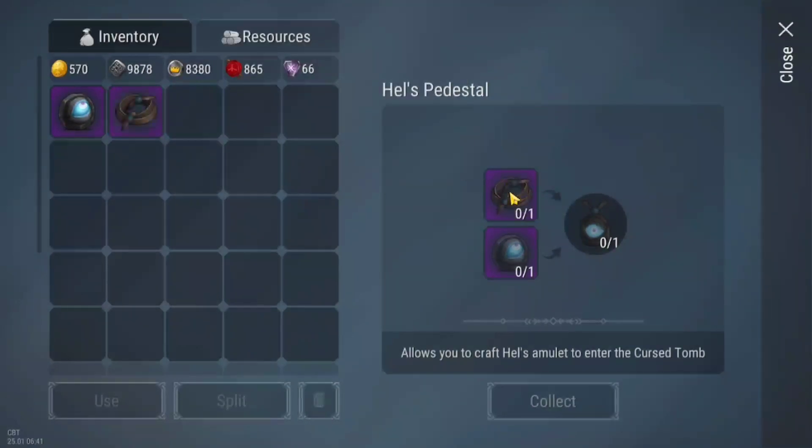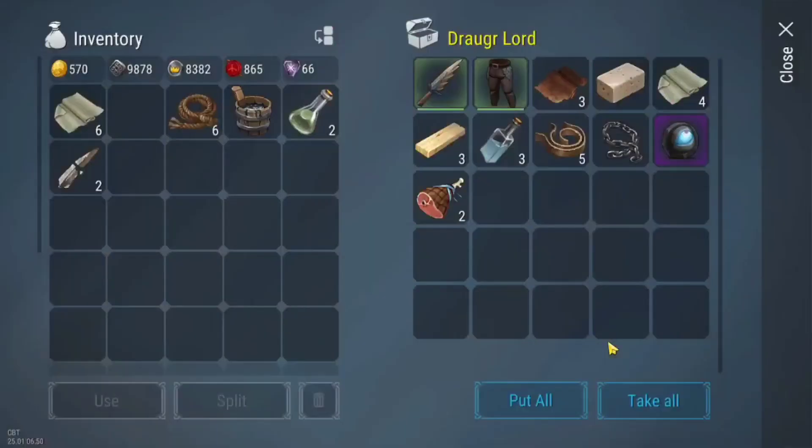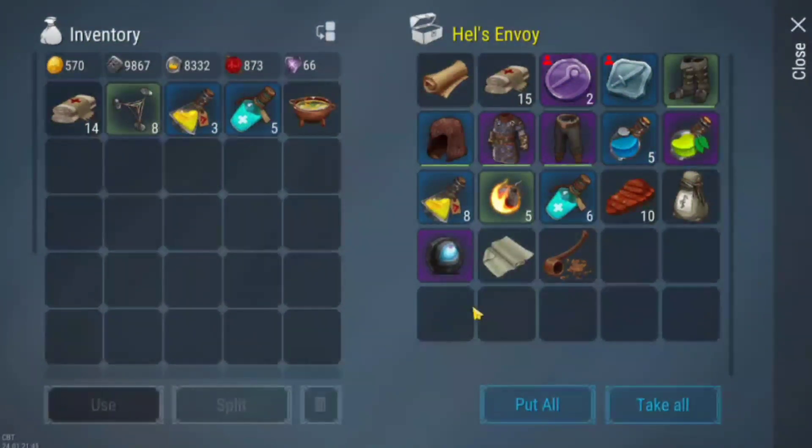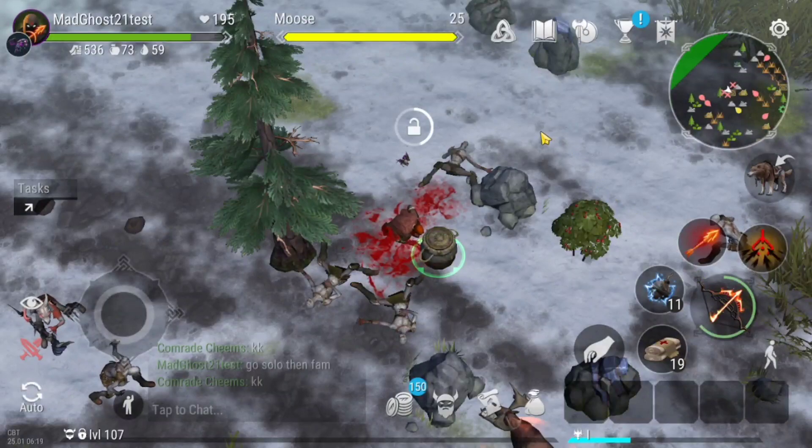To enter the Curse Tomb, you will have to make the Helheim Amulet, which can be made with the Helheim Eyes and the Enchanted Court. The Helheim Eyes can be found from the bosses of the game — for example, tomb bosses, Hellstone Boy, and even the boss from the Curse Town event.